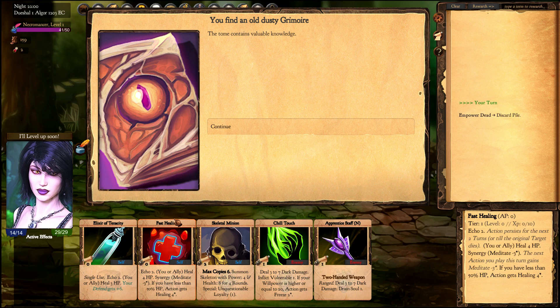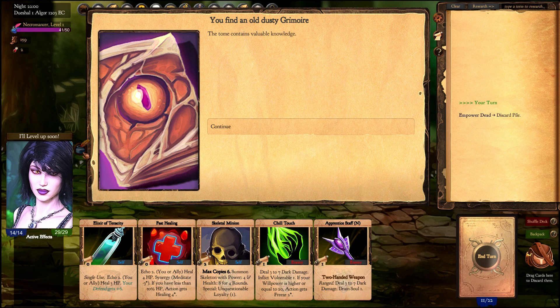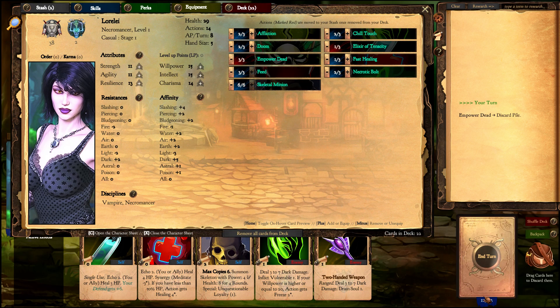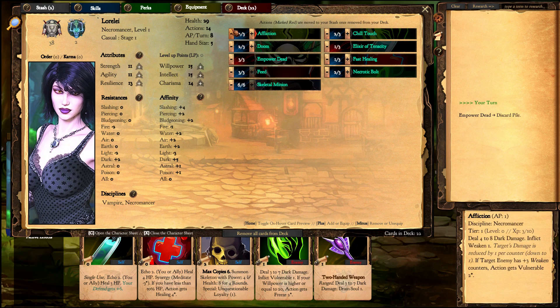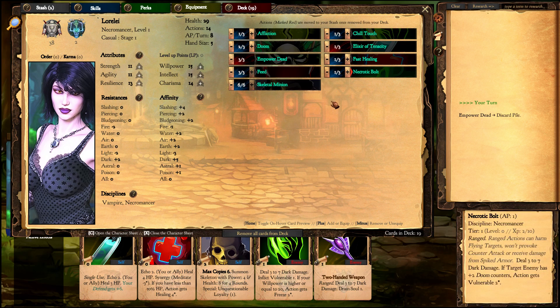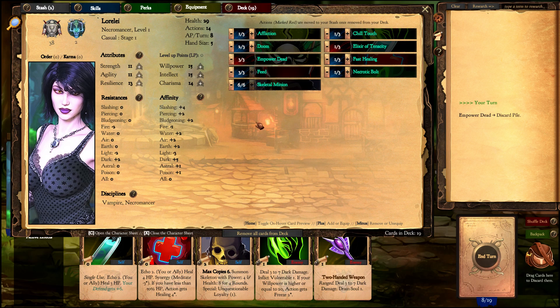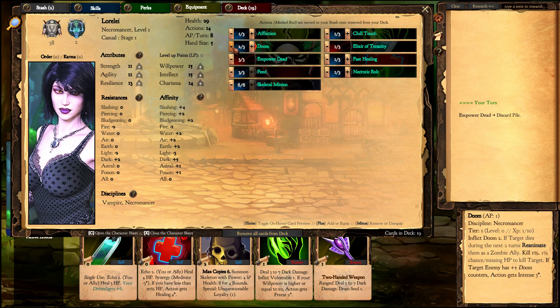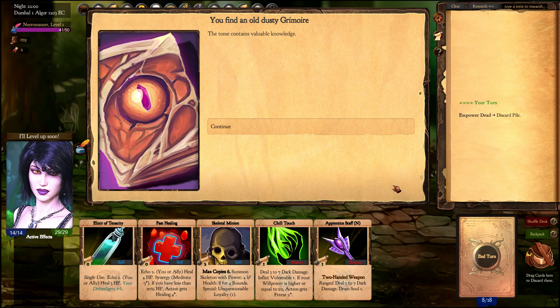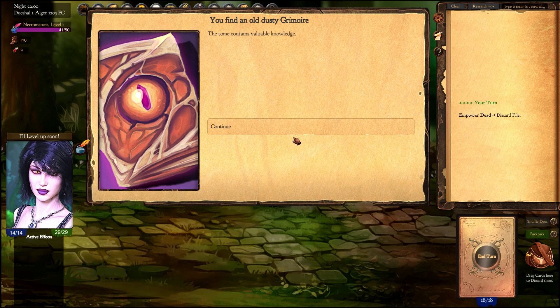Let's get another Empower Dead. Since we haven't been using them — I keep adding them to my discard pile — I can now remove Affliction, Chill Touch, Necrotic Bolt, and maybe one Doom. I'll put this Elixir in my stash and remove Affliction.